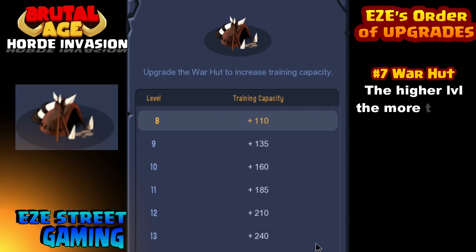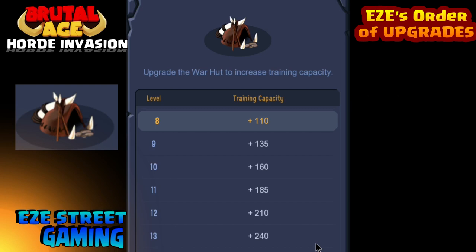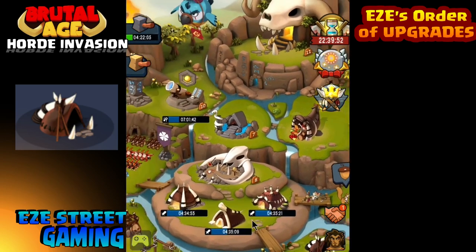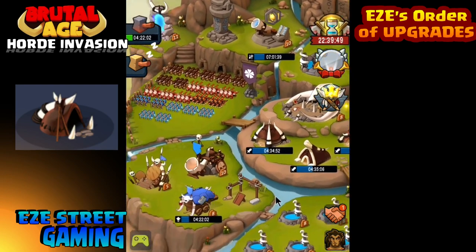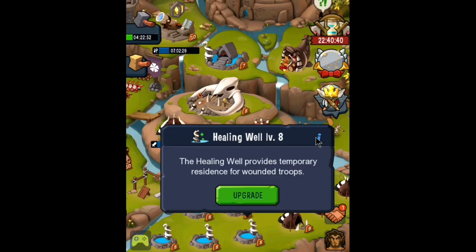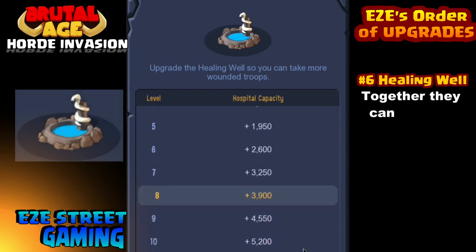The next two are really important. Number seven is the War Hut. The War Hut is tricky because there are five of them. At level 8 it gives you 110 capacity — that's how many troops you can build at one time. With five huts that's about 500-something from each, and with three troop types you can build around 1,500 troops at one time.